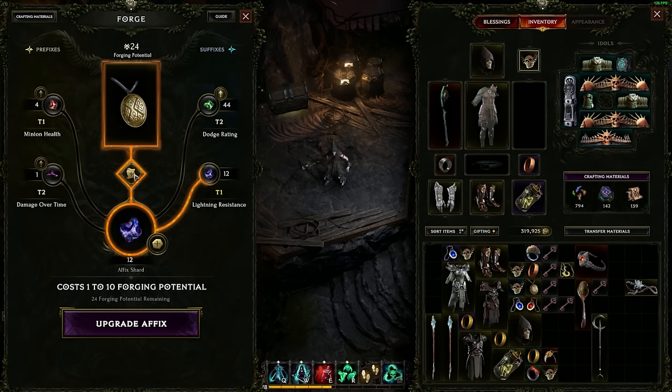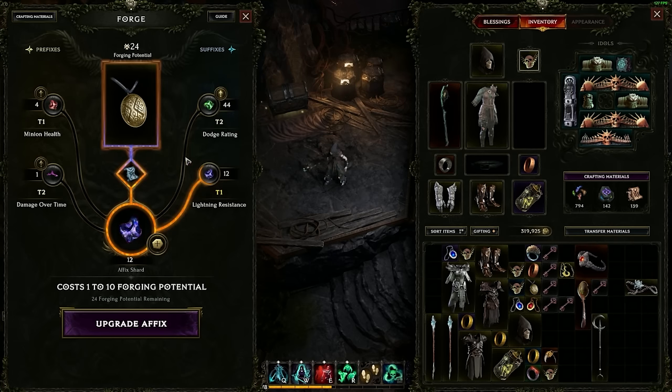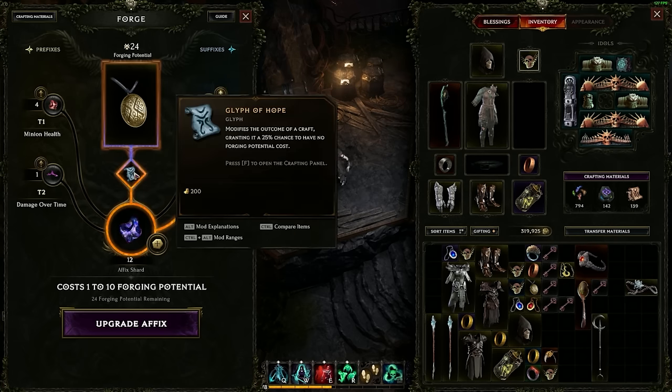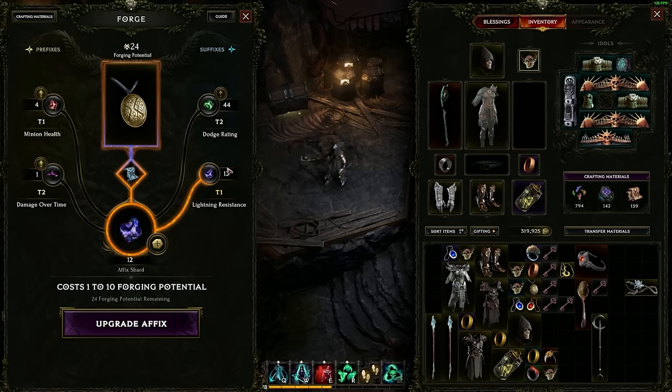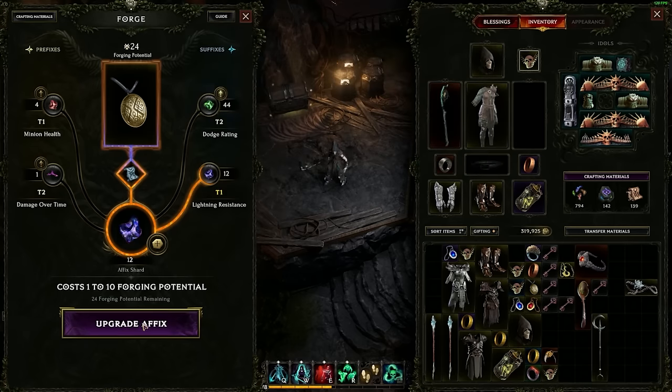There are a few things we can do to improve this item. If we use glyphs of hope, these glyphs will help with crafting. Glyphs of hope grant a 25% chance to have no forging potential cost. So if you want to make the most out of your item, you're always going to be using glyphs of hope. When I click and upgrade, I now have a chance to use no forging potential. I only used two forging potential and got to tier two of lightning — so that's great.